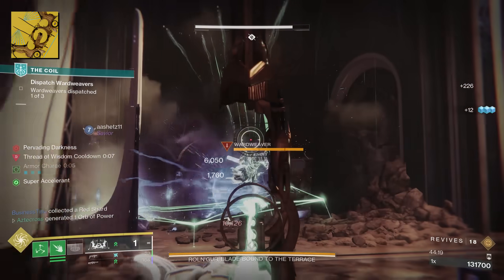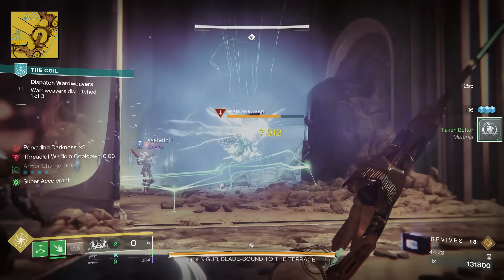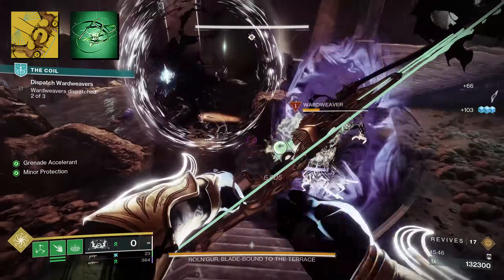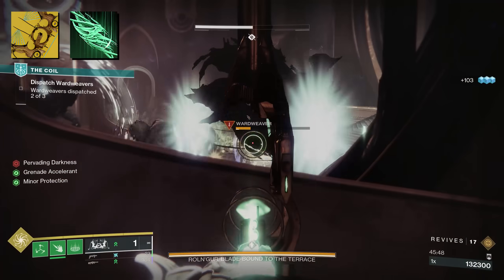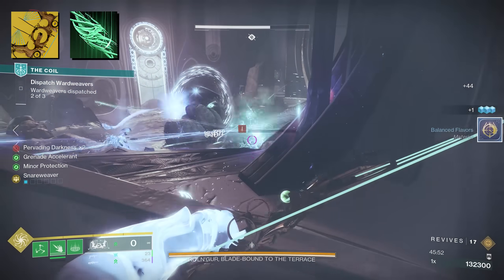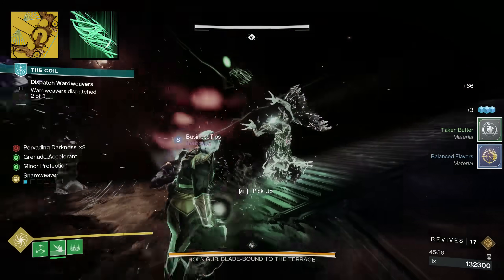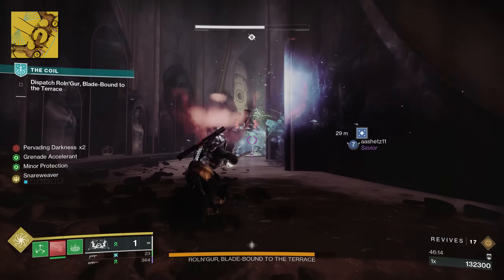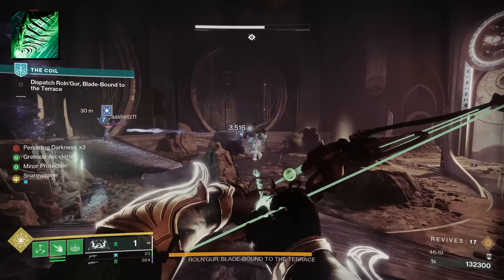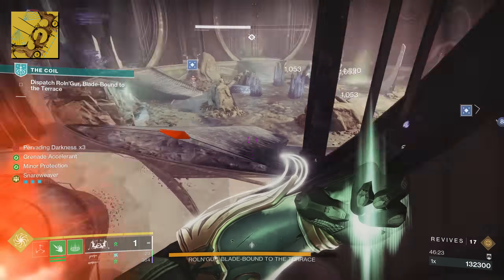For Warlocks, I'm going full-blown Swarmer build — I want to make all the Threadlings. As for fragments, Thread of Continuity extends the suspension of targets from 5 seconds to 7 seconds in PvE. Thread of Mind grants additional class ability energy from suspended targets, ranging from 10% to 30% depending on enemy type, which lets you chain those class ability suspensions. For folks looking at Hatchling, Thread of Evolution allows Threadlings to travel further and deal increased damage. At the end of the day, there is a lot of synergy with Wishkeeper.